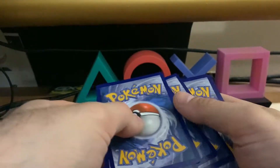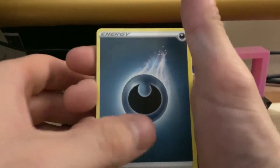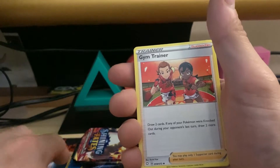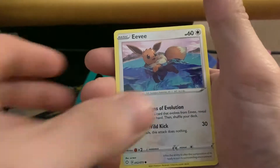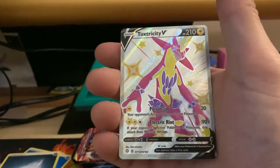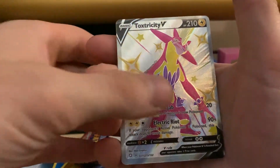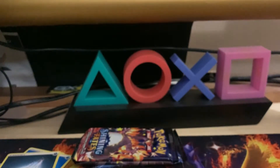Just gotta keep moving forward, try to pull that Suicune and that V-Max Ditto — that's what I'm looking for. Slacky is upside down again — that's the second time in this tin where I've had an upside down uncommon and the rest are completely fine. Maybe we got another shiny in here — Snom — okay, there we go! A full art Toxtricity V shiny! Centering is pretty bad, the top is really thin.